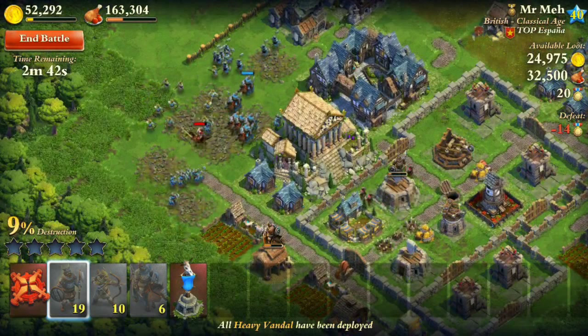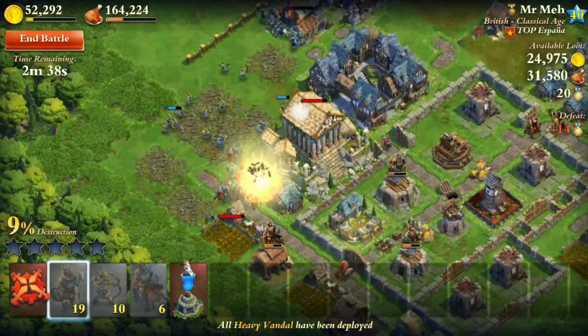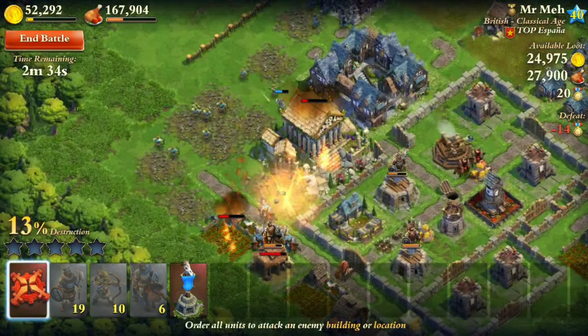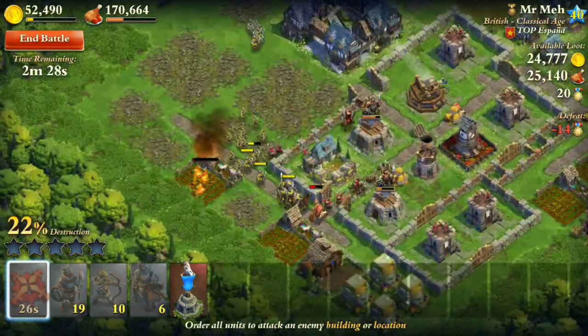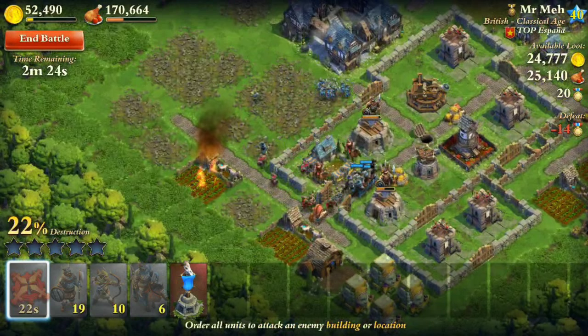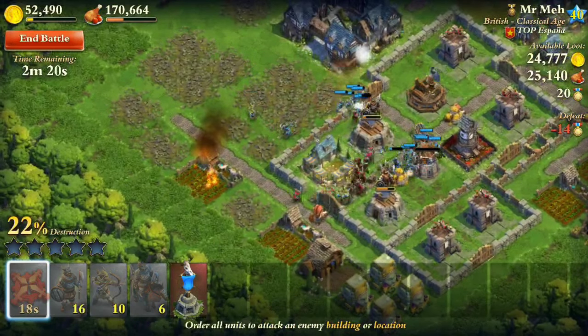Okay, everything's going well so far. The Horsemen are just doing all the damage. I definitely need to watch out for the Catapult because they're going to do a lot of damage. I need to get to the Ballista Tower first — I want to take out this Ballista Tower as soon as possible, because my Horsemen will definitely struggle. I need to swarm the Ballista Tower real quick.